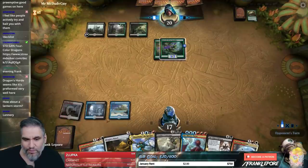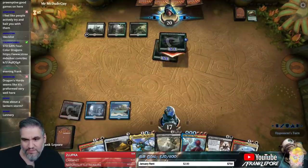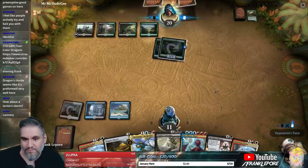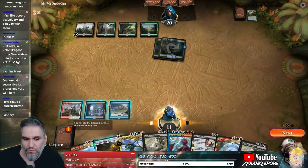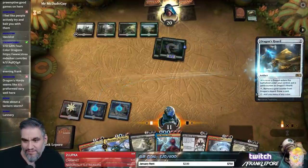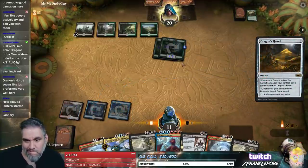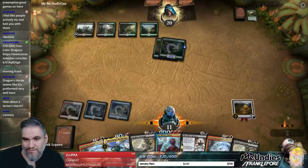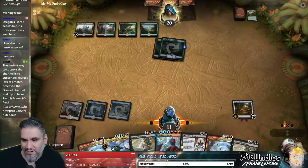Lannery Storm just seems way worse. Oh, that was a good draw but not in that order unfortunately. We still need a red or white source next turn. Oh, biscuits! We got a five here? Oh God.